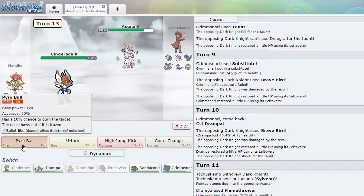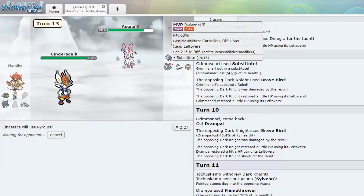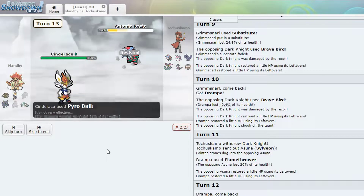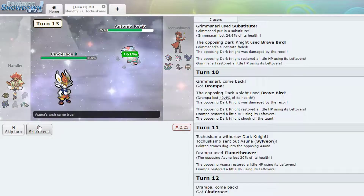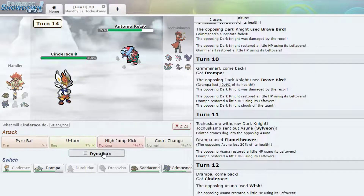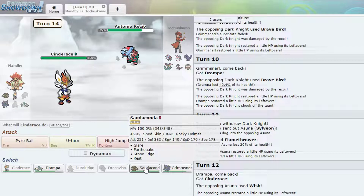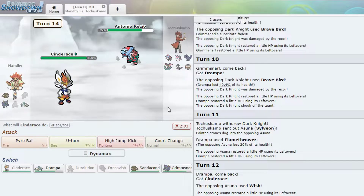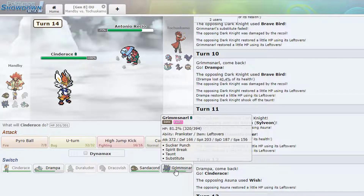He wished — interesting. Pyro Ball probably kills. It didn't kill — burn him. Now we're in trouble. There's no way Sandaconda could live — it's a super effective hit. Who's my Dynamax? I have no one to Dynamax that I think I can win with. Maybe Grimmsnarl but probably not. Maybe Drampa. I would like to see if Drampa lives. We're gonna have to sack something here — probably Sandaconda. Let's just try it — I think we're gonna lose no matter what, might as well go for it.